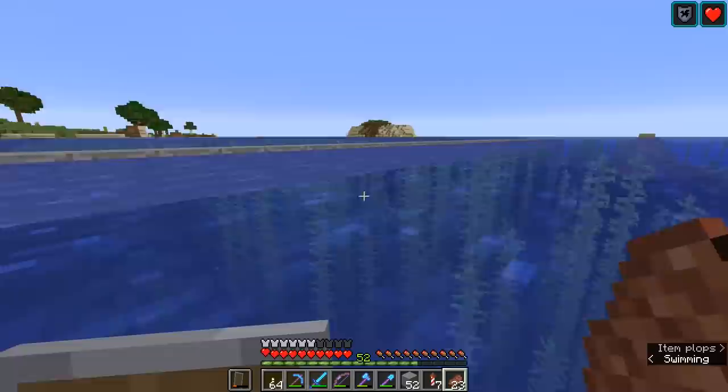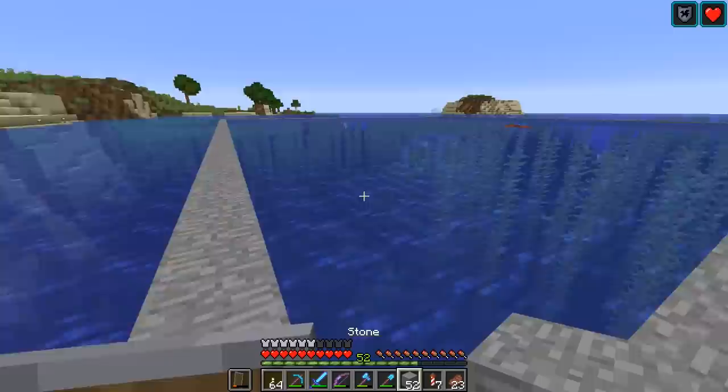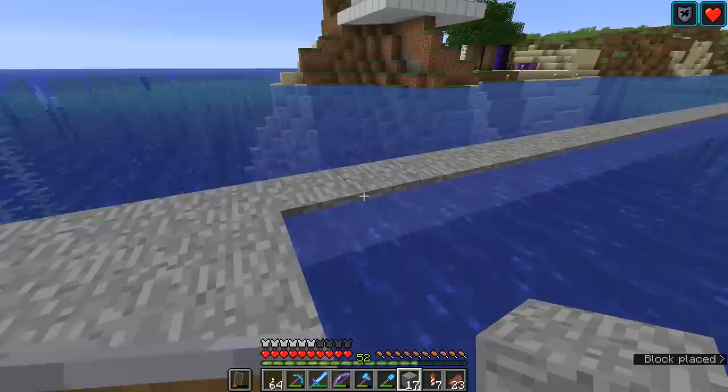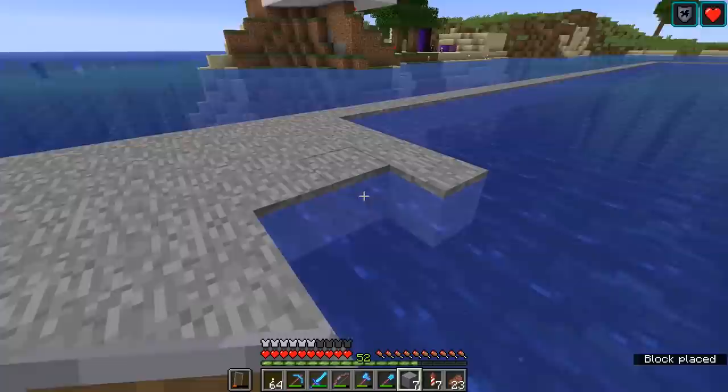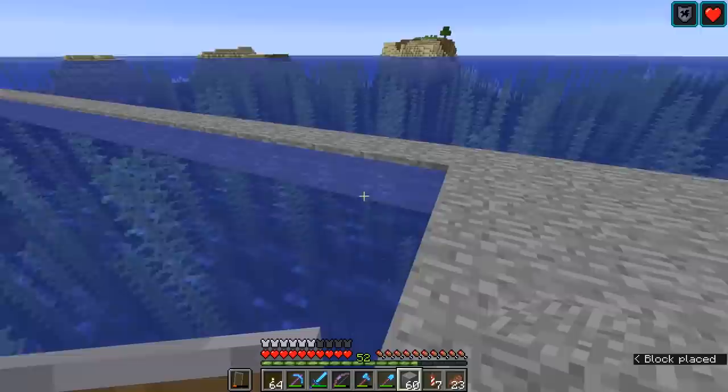I'm also absolutely fine with collecting the ink that the guardians keep killing squids for, because I kind of want this for dark prismarine — it's the main thing. I want to build a lot at Founders Forge with dark prismarine, and right now I need all the ink and prismarine shards I can get. We're going to be building an ink farm at some point as well, because ink farms are pretty essential if you want to build anything in large quantities with dark prismarine. But the rest of this is just filling in the stone square, so I'm going to cut away for a bit.